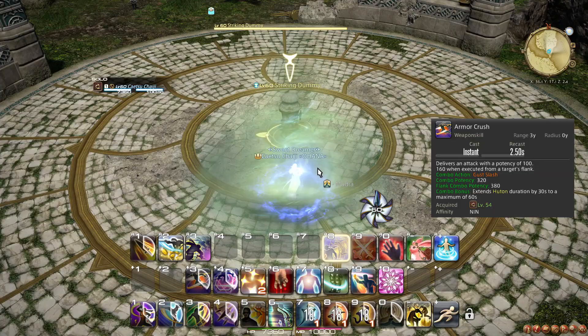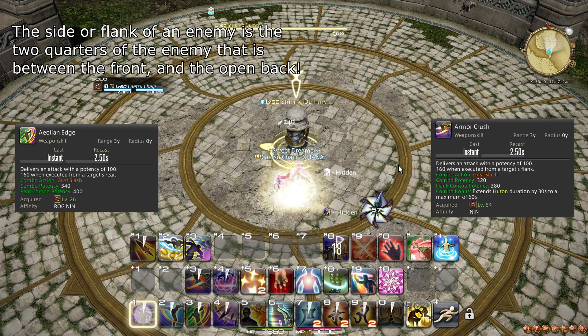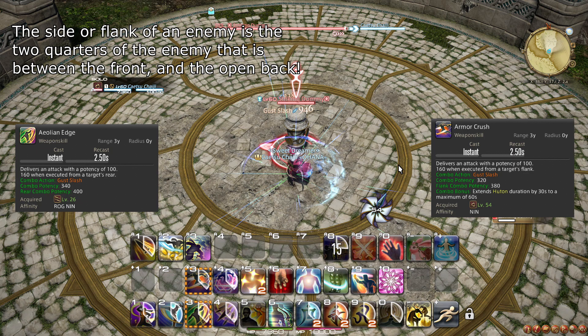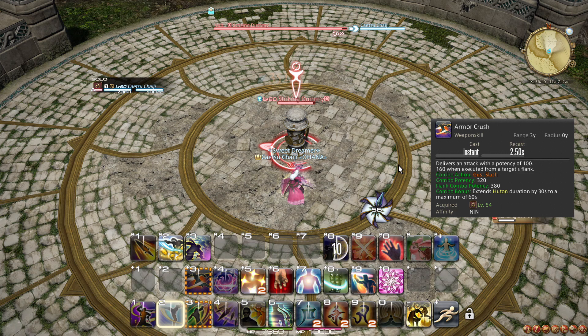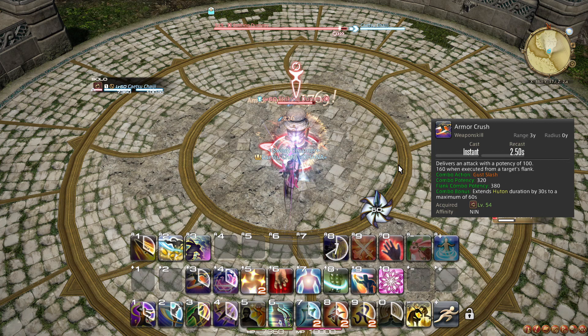At level 54, you learn the weapon skill Armor Crush, which is an alternative combo finisher. While Aeolian Edge does extra damage from the back, Armor Crush does extra damage from the side. Armor Crush does slightly less damage than Aeolian Edge, but additionally extends the duration of Futon by 30 seconds, capping at 60 seconds.